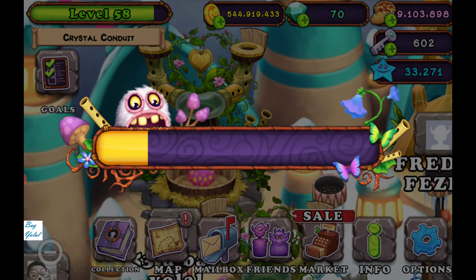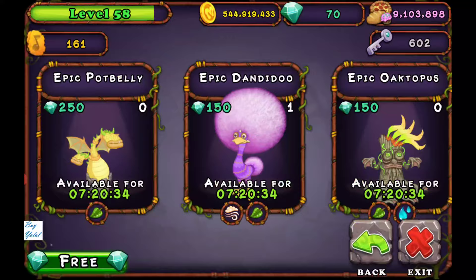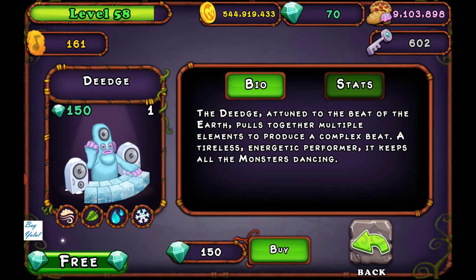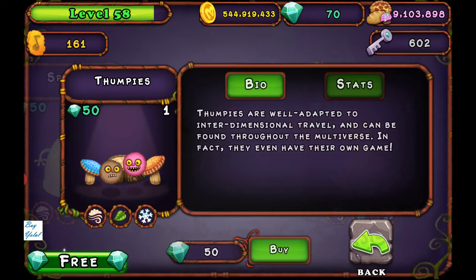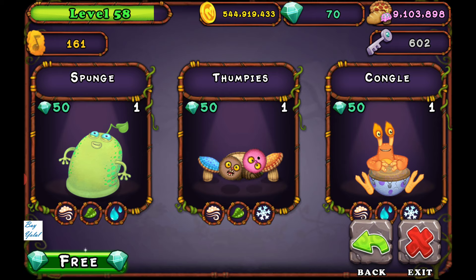Choose these monsters — DJ. If you haven't got a DJ, you have to breed one, and combine DJ with Bogart, Congle, Tampis, or Sponge, because they are all three-element providers.